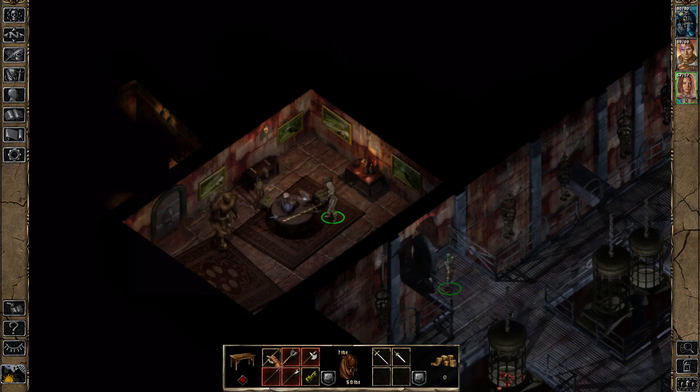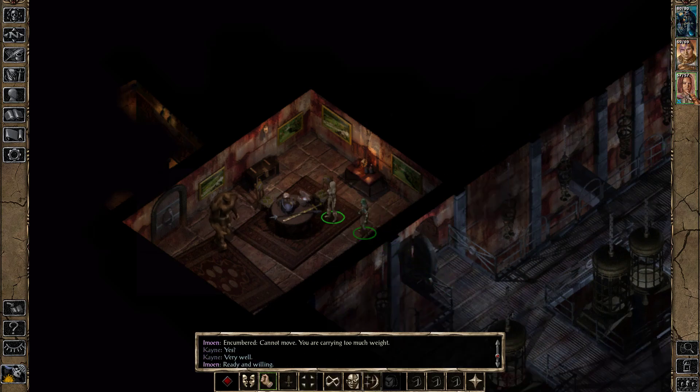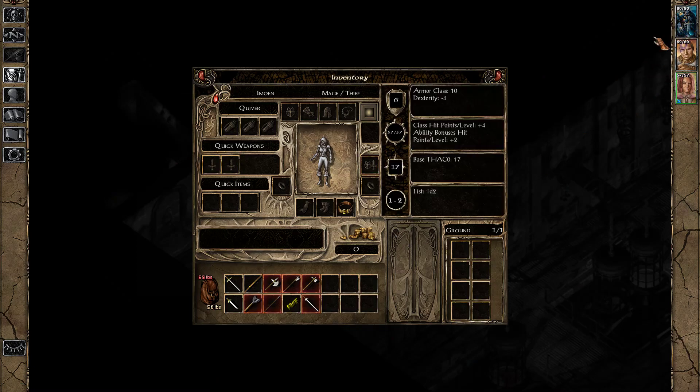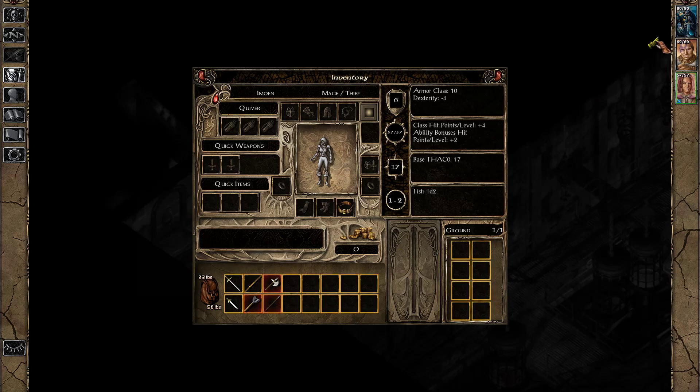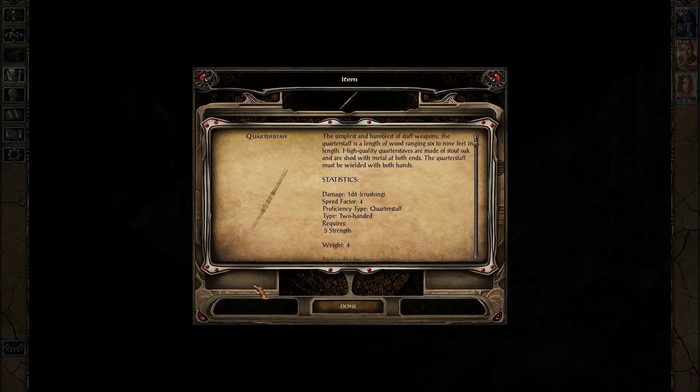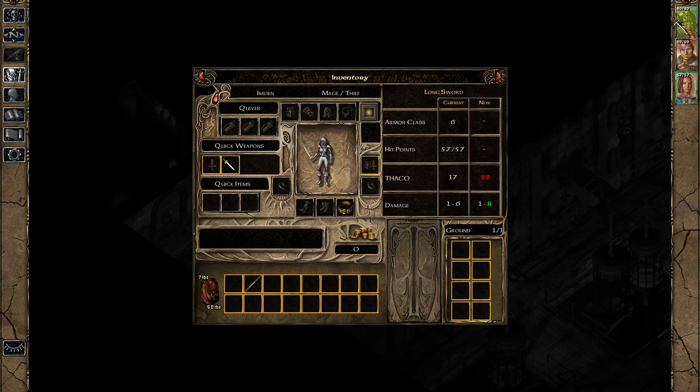There's weapons of plenty in here. Oh, and it looks like a key! It's a jail cell key — perfect. You take it. There's a spear, a quarterstaff, a short sword — that's what she gets for now. Everything else can go to my main character.